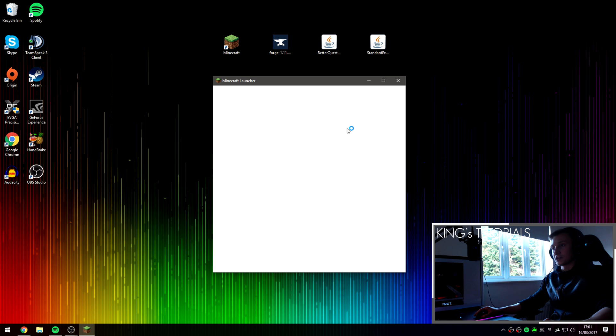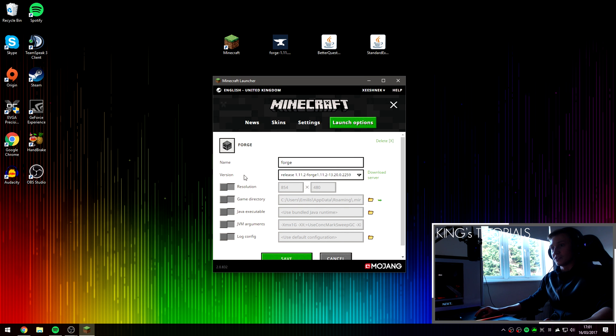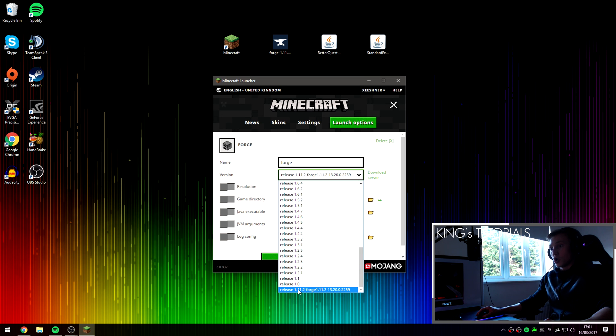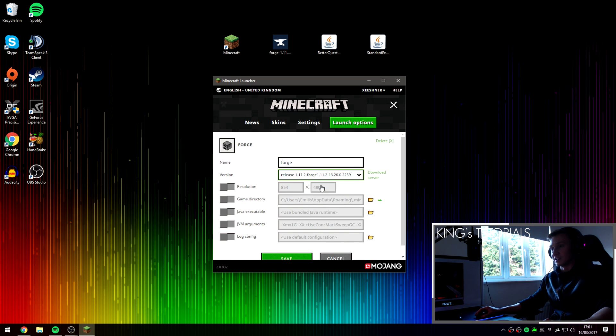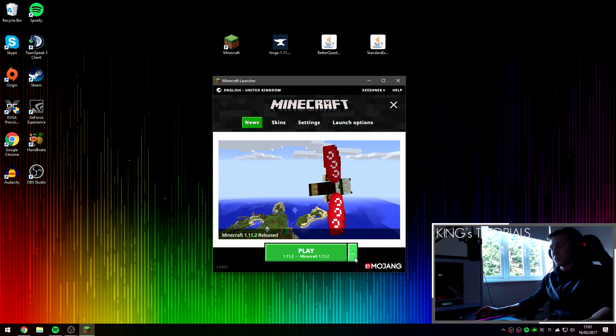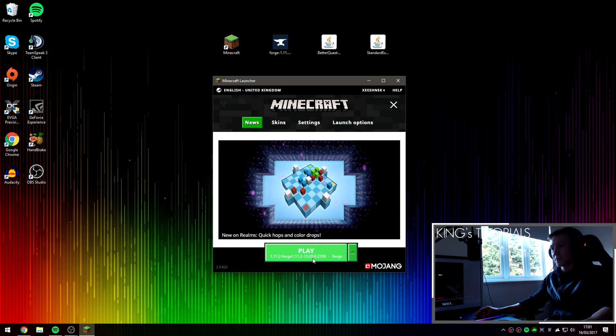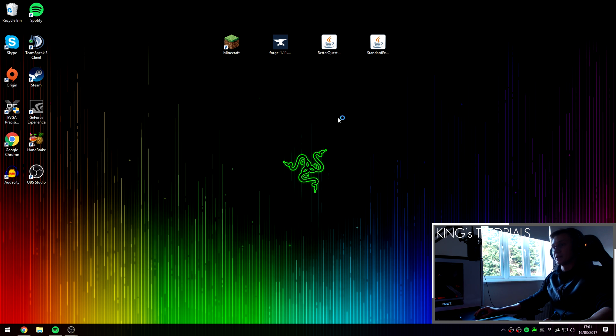Once Minecraft opens up, go over to launch options and you'll see a brand new profile has been created called Forge. It's using the version release 1.11.2-forge, which should always be located at the very bottom of the version list. Press save and go back to news. Then press your profile selection button, select the brand new Forge profile, and press play. This will set up Forge for us.